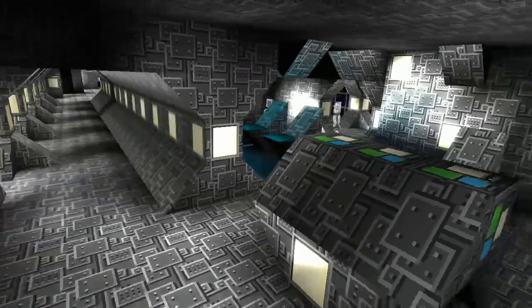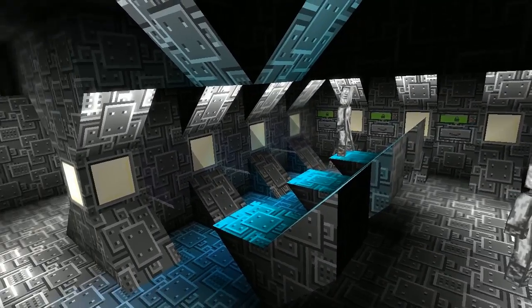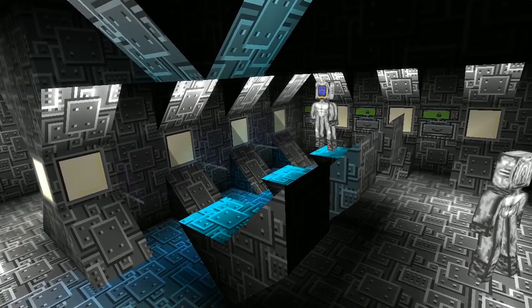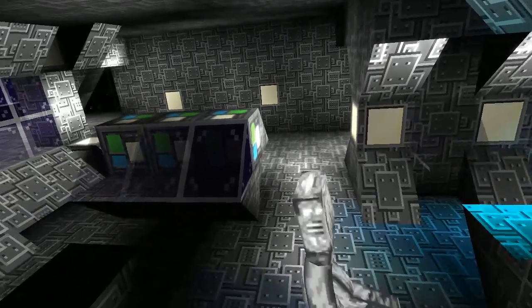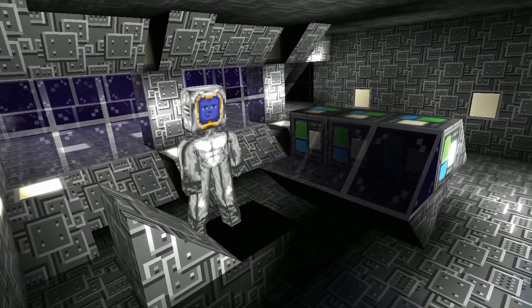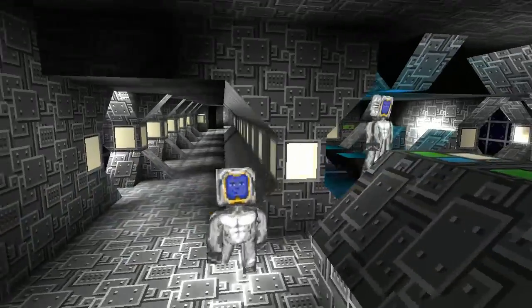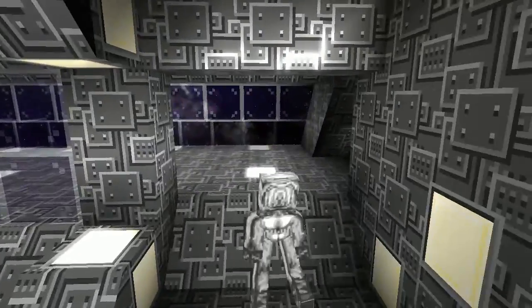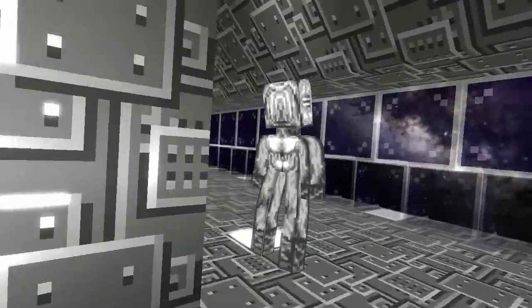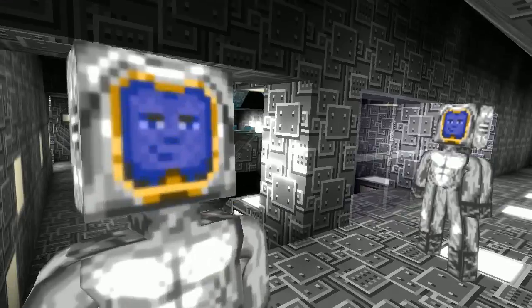We've got 3 computers over here — play games and what not. We've got the secondary weapons over here. And over here it says the absorb toys, where people can come over and take a look at the brakes and what not.